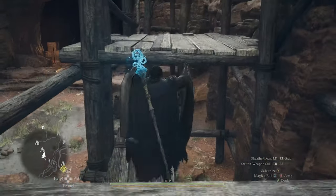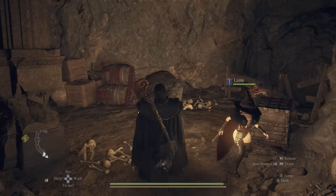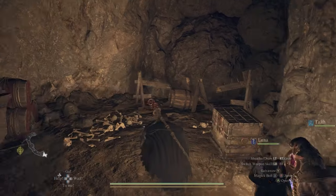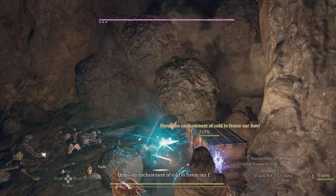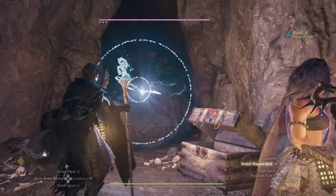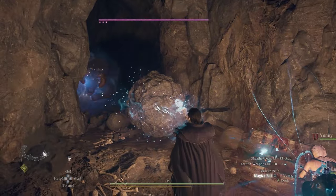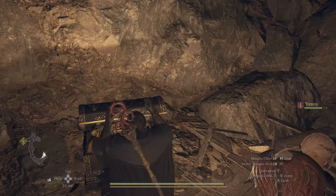Once you're inside, it's all human enemies. There's also a secret token outside — on the platform on your right there is a destroyable, breakable wall. Once you destroy it, there is a monster inside — I believe it's a minotaur.